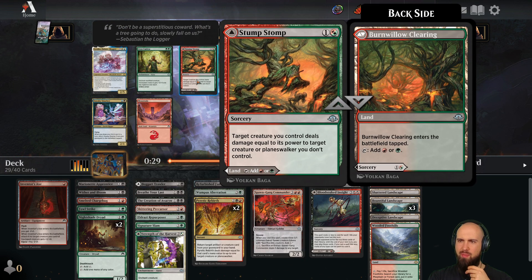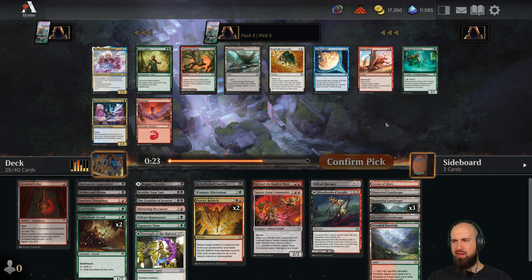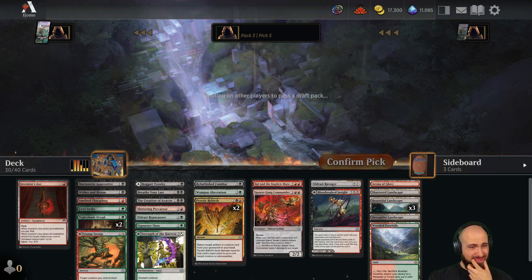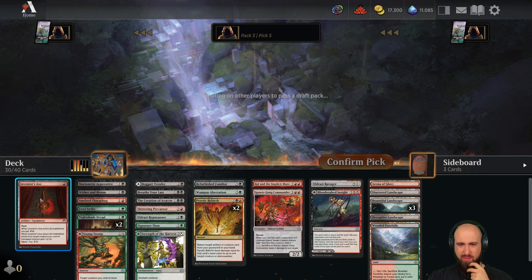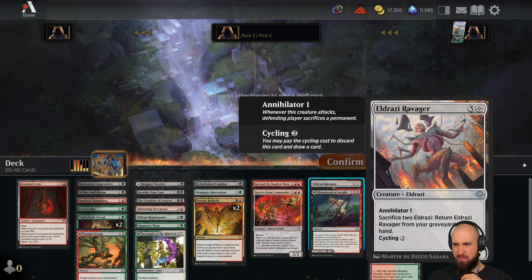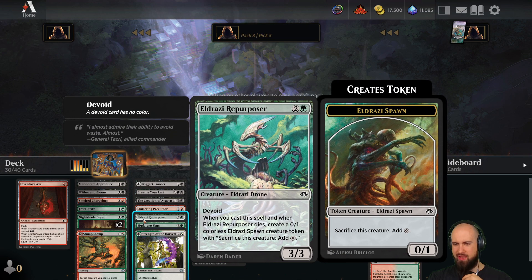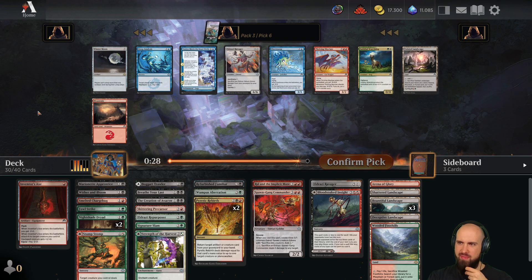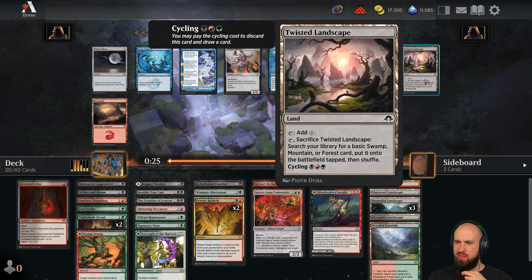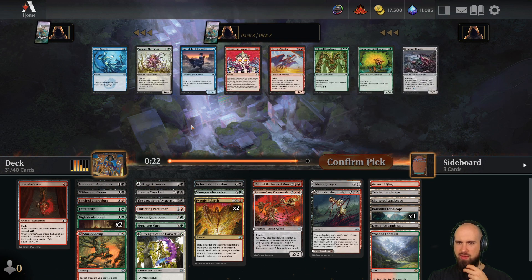Stomp Stomp, Genku — Genku is so strong, but we cannot figure it out. I'm not sure about this deck actually so far. I wish we had just a little bit more Eldrazi token generators, but maybe it's good. Twisted Landscape is probably the pick here. Ravager would be nice. I guess Twisted Landscape is more— ooh, Wumpus!